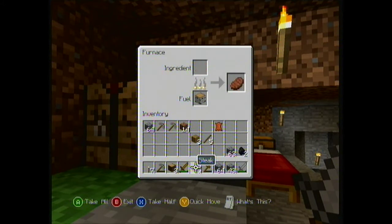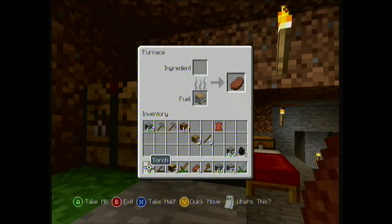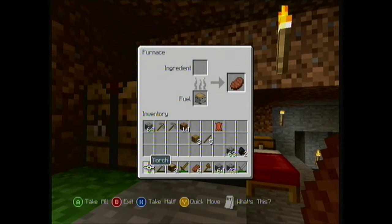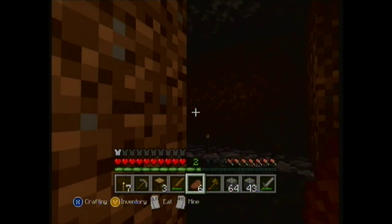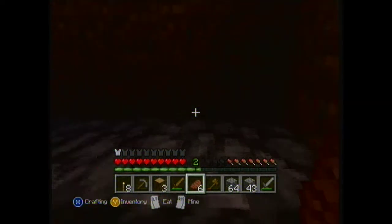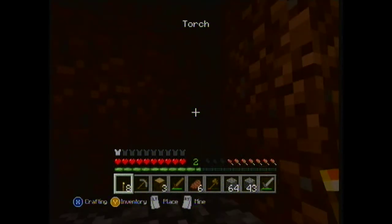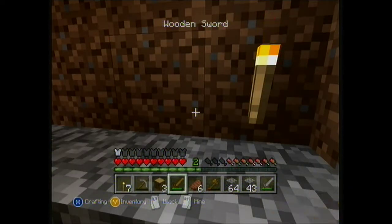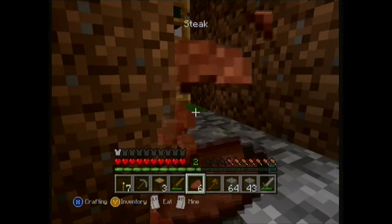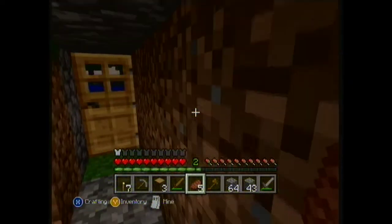How do you get back out? B, exit. And then left trigger to eat. It is left trigger, but you were looking at a furnace when you did it, and then you used the wrong trigger. It is left trigger — you have to hold it. Yay! Did he burp?